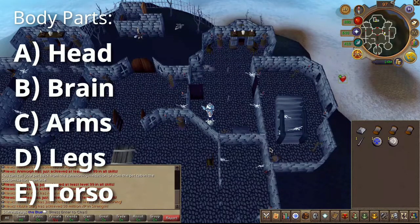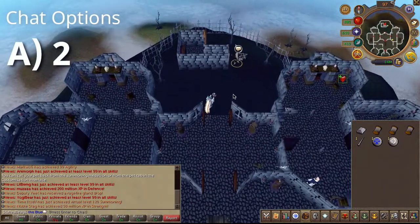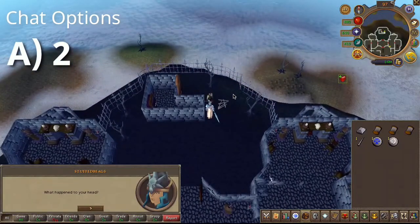You will now be tasked to find dead stuff in order for Frackenstrain to create a monster. Next, make sure you're wearing your Ghostbeak amulet, then speak to the Ghost Gardener just to the north and choose the second chat option.